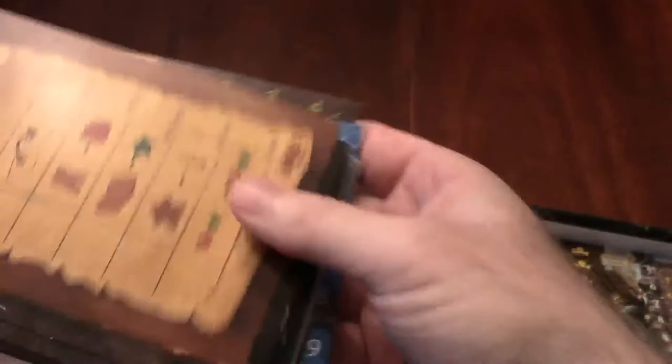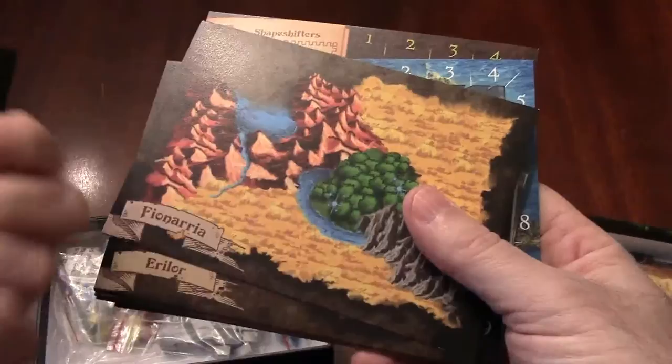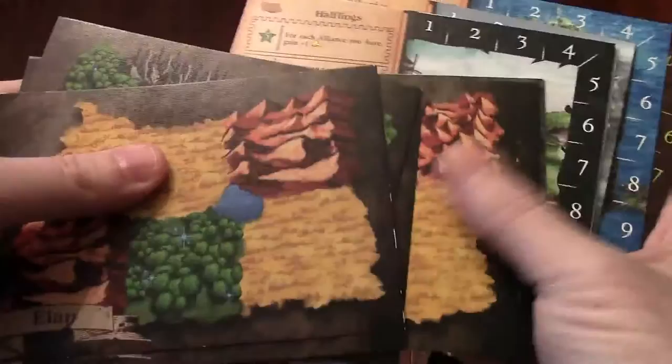And then of course the regular components. This is the score track, the tower track which you build your tower on — it gives you more victory points the higher your tower goes. This is the action card that shows what actions are available during a given turn. And then we've got a number of reasonably thick, full double-sided tiles, which is pretty cool. You can see they have all the different resources on them and you'll build out a map as you go. Then of course there's all the races: orcs, humans, halflings, dwarves, lizardfolk, goblins, elves, undead, valkyrie, dark elves, centaurs, merfolk, and shapeshifters — they all have their own special abilities.